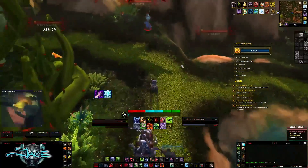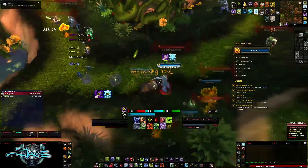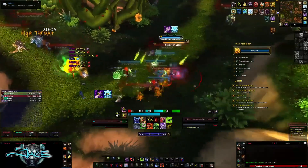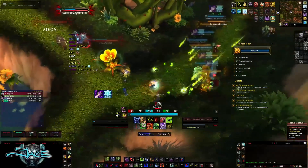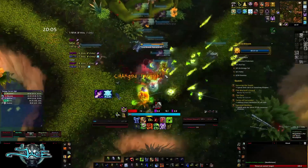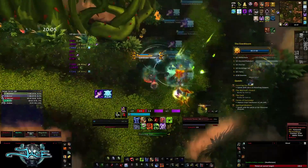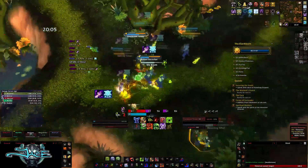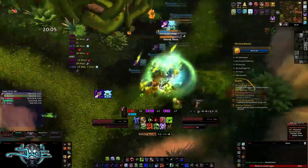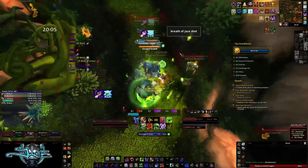You're going to want to pull these first 3 packs down the hill to this pack and just tank all of them and AoE them all together. To get mob count, you also need to pull the patrol that our hunter just pulled right there, as well as the next pack.